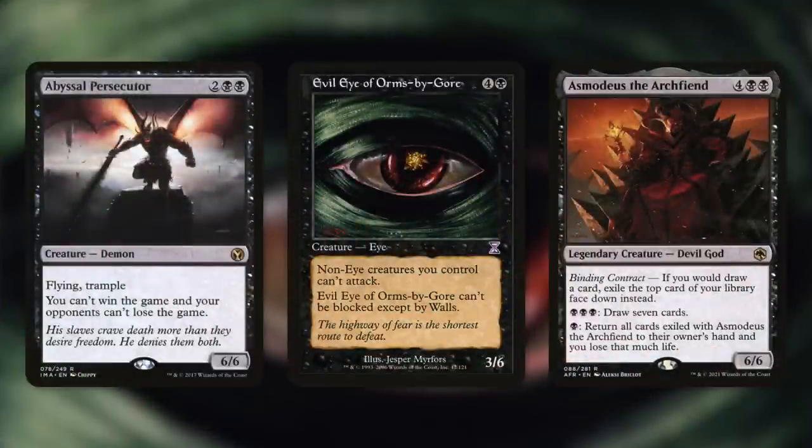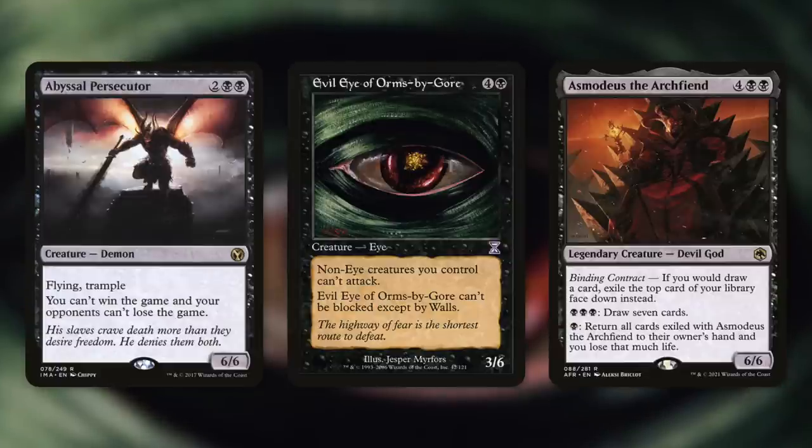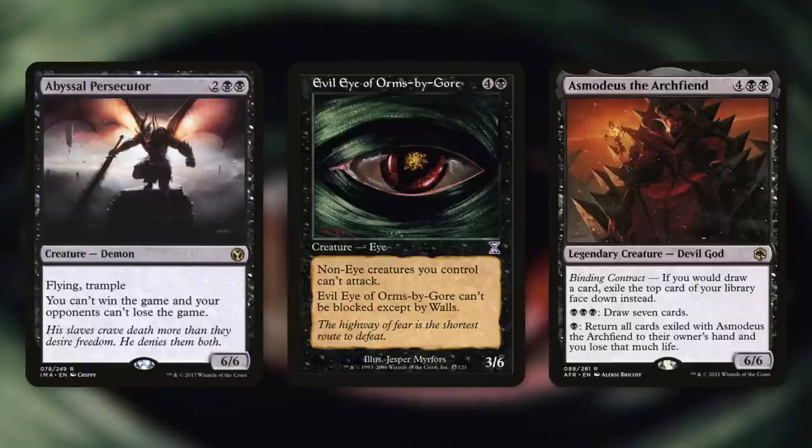Perhaps the funniest thing you can give an opponent is Abyssal Persecutor — a 6/6 trampling demon that says you can't win the game and your opponents can't lose the game. This can be really funny to give an opponent, especially when you're in a one-on-one scenario towards the end of the game, because if they don't get rid of it, you can't lose and they can't win. So just donate this to an opponent with Fateful Cooperation, draw four cards, and have fun watching them squirm.